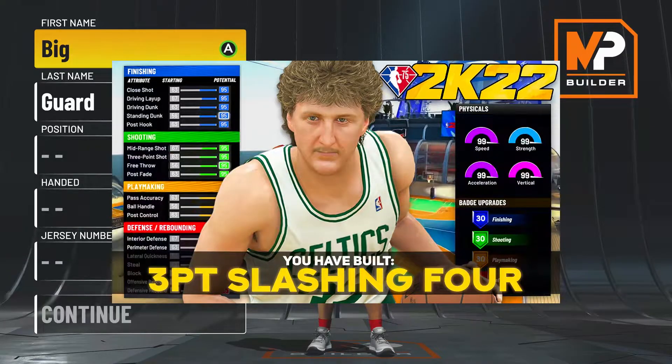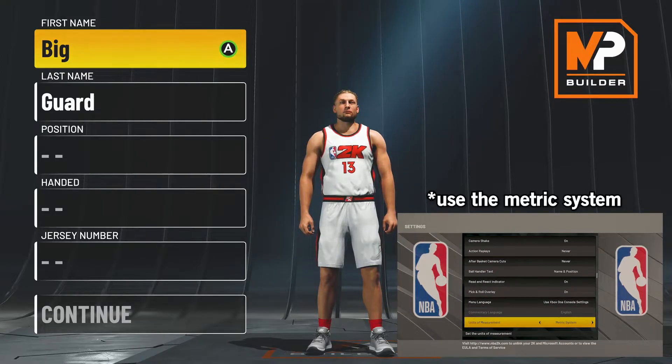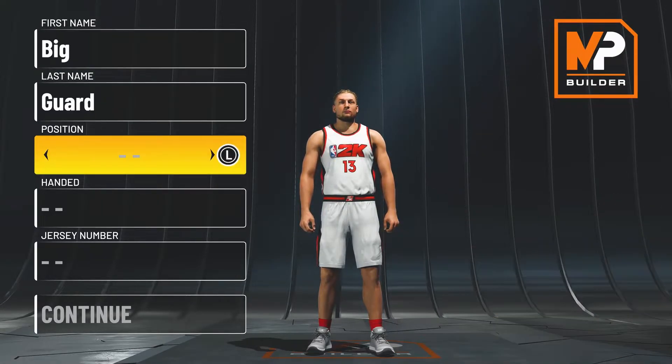Catfish builds make 2K fun, and this slashing 4 build can do just a little bit more than slash. In fact, it can do pretty much anything. Here's how you make it.